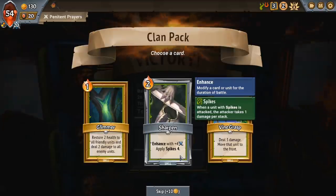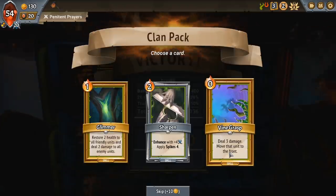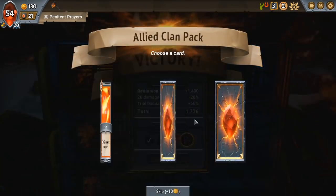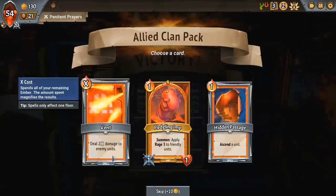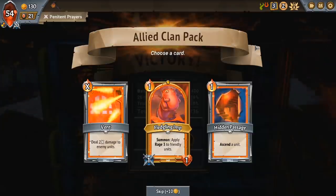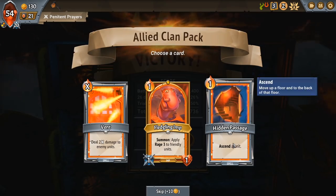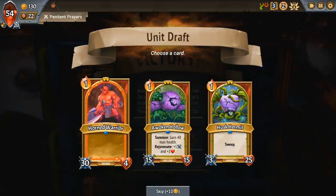Sharpen is really quite good — a little expensive at two mana, but it applies plus four attack and Spikes four, which means when the enemy attacks you they take four damage. Viagrass is also really good because it allows you to grab a unit and bring it to the front, which can be super effective. Since we already have quite a bit of AoE damage, I'm not too worried about it — I take Sharpen and look to upgrade it hopefully. We have another imp — this one applies rage. And then Ascend, which allows you to shift a unit intentionally up a floor.